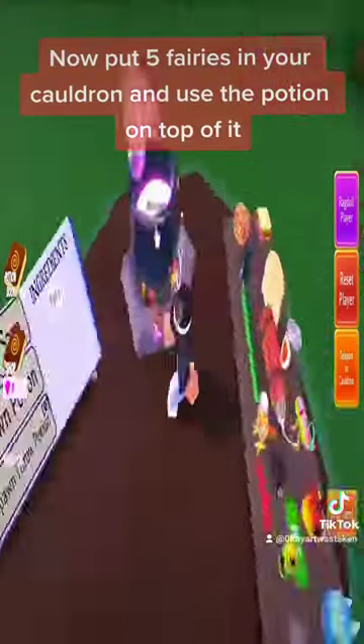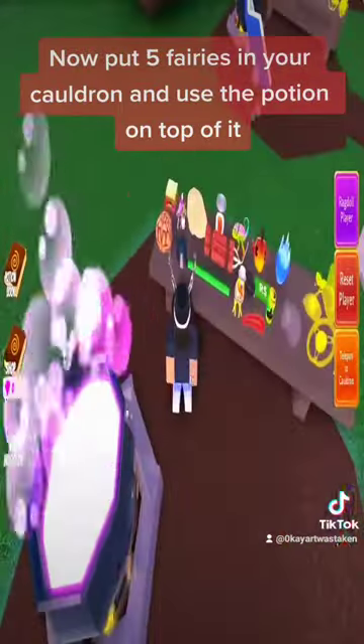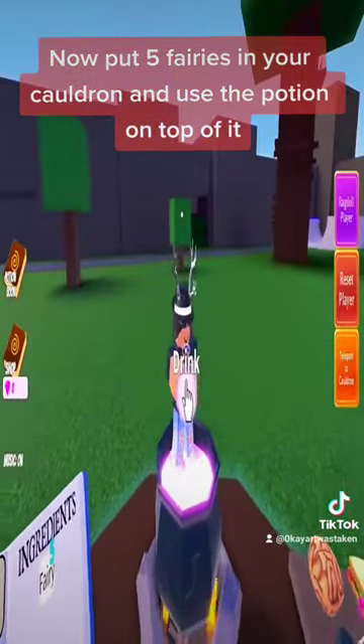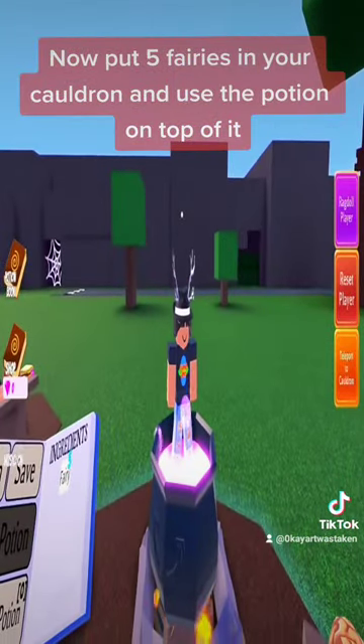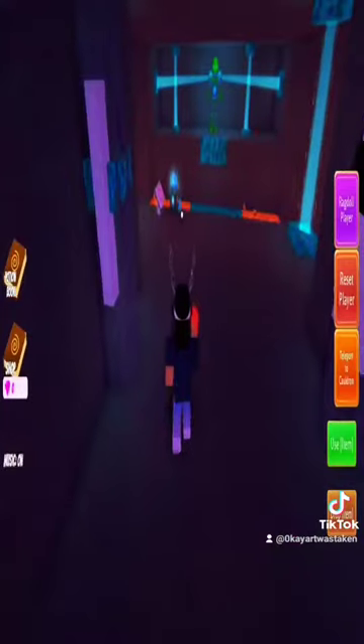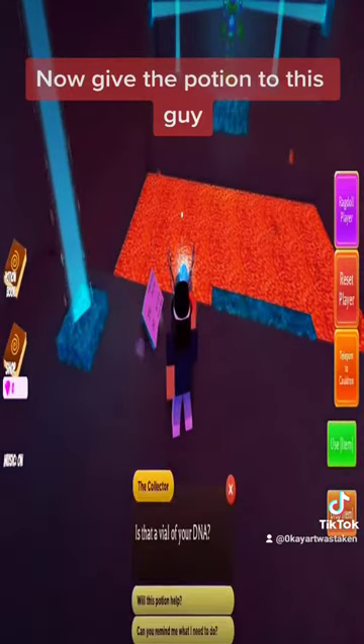Now put five fairies in your cauldron and use the potion on top of it. Now give the potion to this guy.